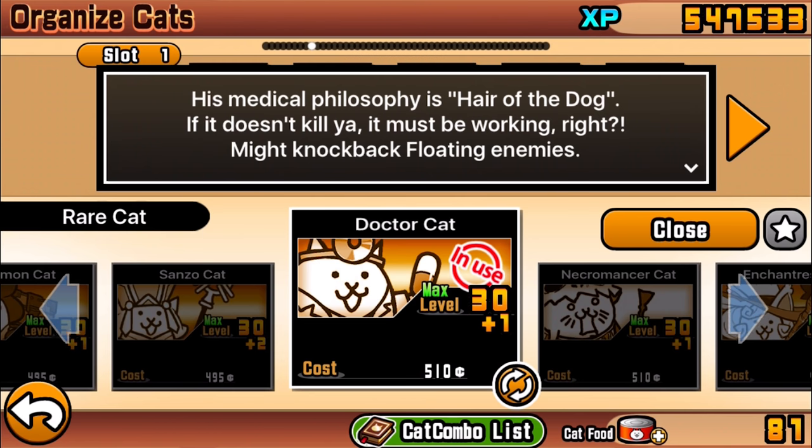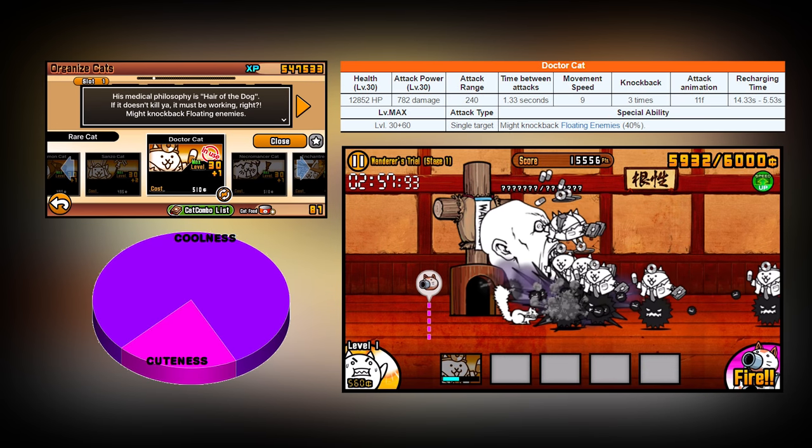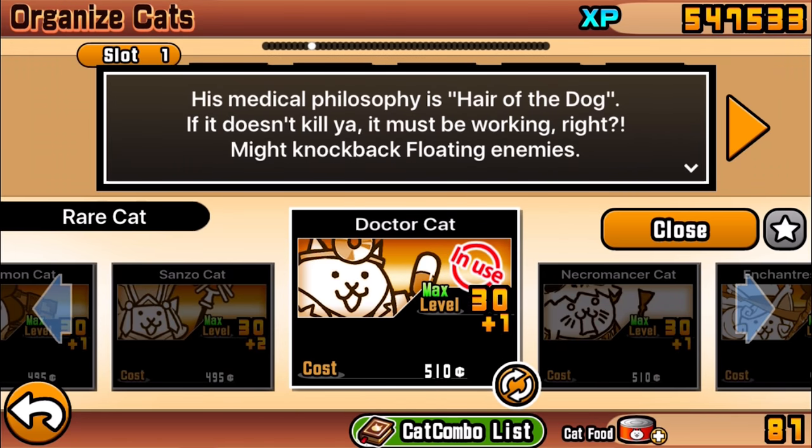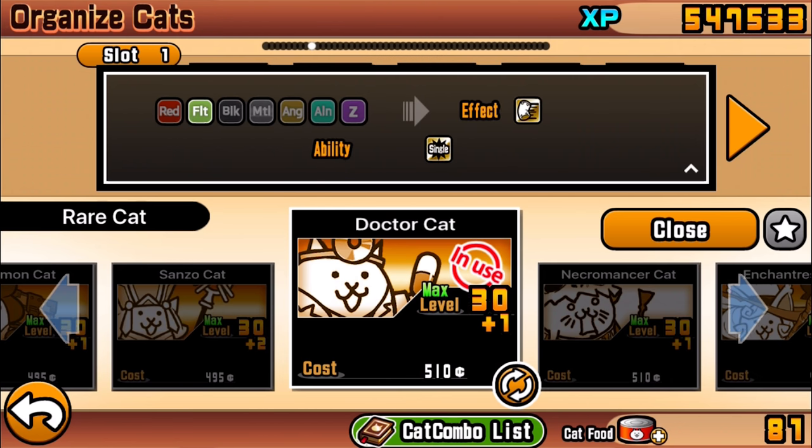The Doctor Cat is pretty cool. He's not dramatically more powerful than the previous two evolutions but still strong. His description: 'medical philosophy is hair of the dog, if it doesn't kill you it must be working, might knock back floating enemies.' I take that as a dig at sketchy doctors who prescribe medicines you don't really need, though things have generally gotten better. Abilities stay the same — you can see the differences in the stat tables yourself.